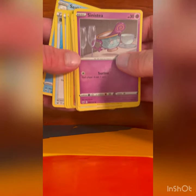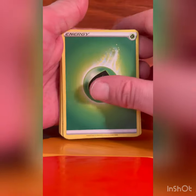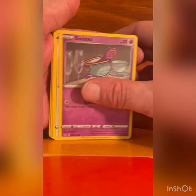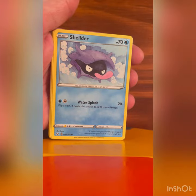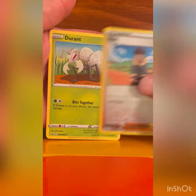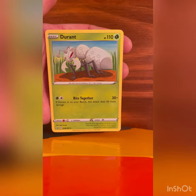Alright, another Sword and Shield. Can we get lucky and get a secret rare? The dog — Zacian or Zamazenta — either one. Alright, we'll do four to the front: Bike, Big Charm, Sinistea, Wooloo, Shielder, Carkol, Silicobra, Hop Reverse, and a Durant. Kevin Durant Non-Holographic — pretty cool artwork though.